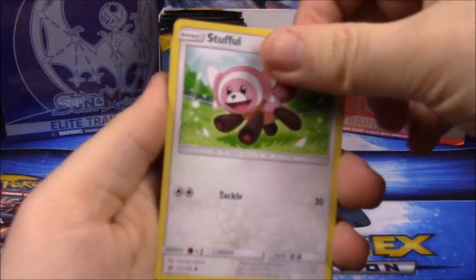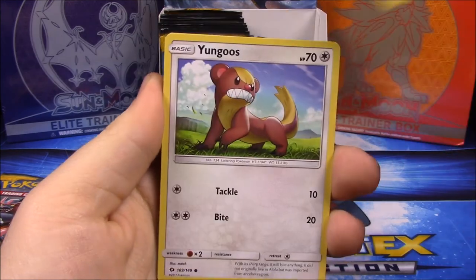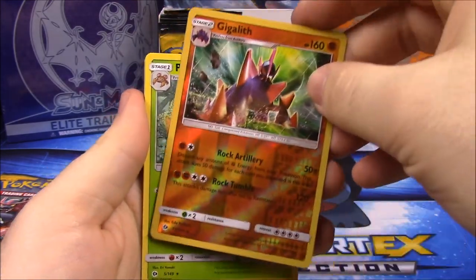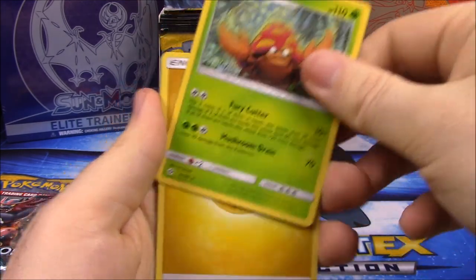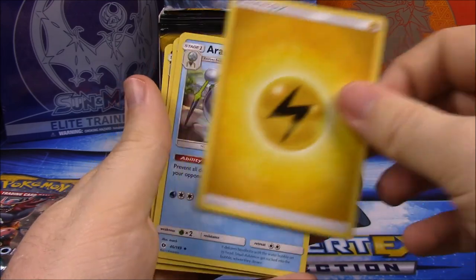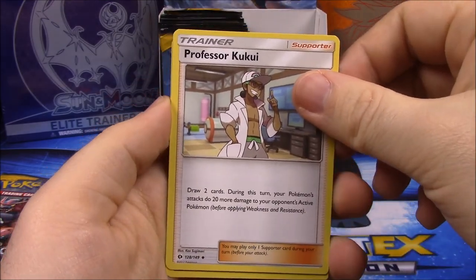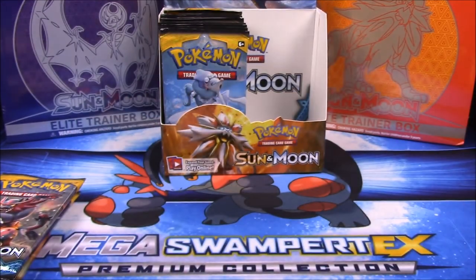We're definitely over halfway through here. We have another Stufful, Popplio, Zubat, Shellder, Yungoos, a Giggly — I don't know how to say it — Rachel — I don't know how to say that either — a Parasect, Electric Energy, Araquanid again, Professor Kukui — I don't know exactly how to say that but I remember him from the end of the game — and a Golbat. So we have three packs left.